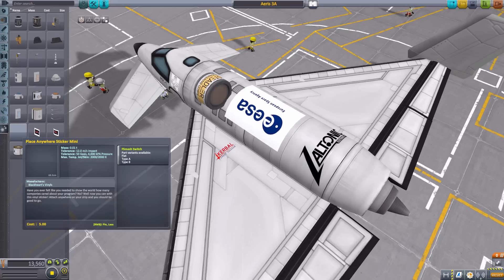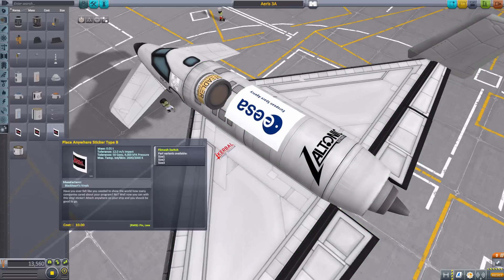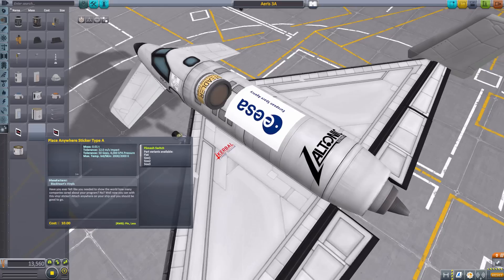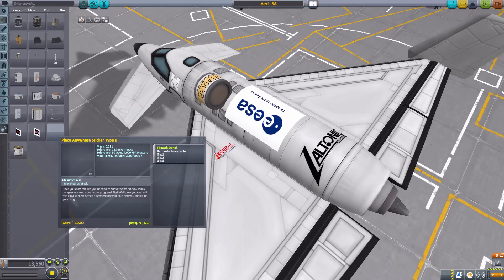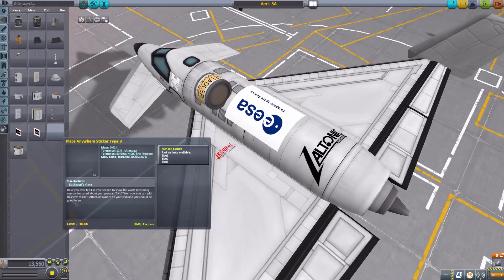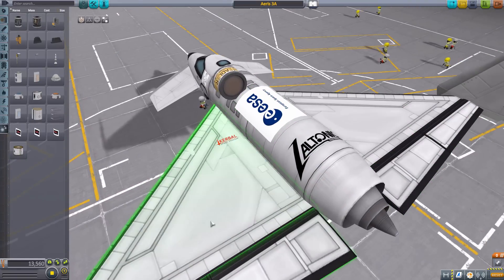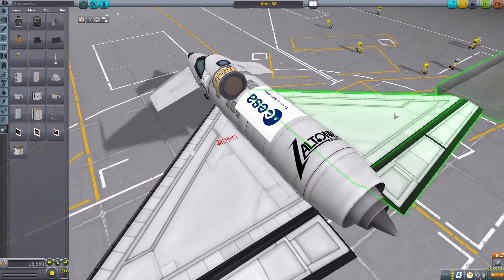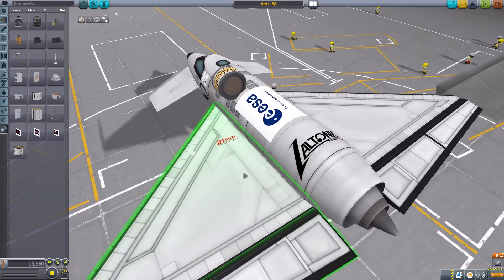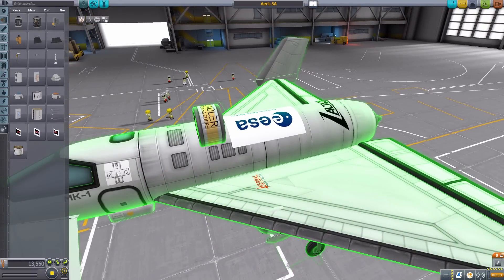Just a quick recap: the mini is for the 0.625 sizes and will be either flat, vertical, or horizontal. The type A is for a vertical placement or flat placement and will be in the 1, 2, and 3 meter sizes for tanks. And finally, the type B will be your more horizontal icons in the size 1, 2, or 3 meters.